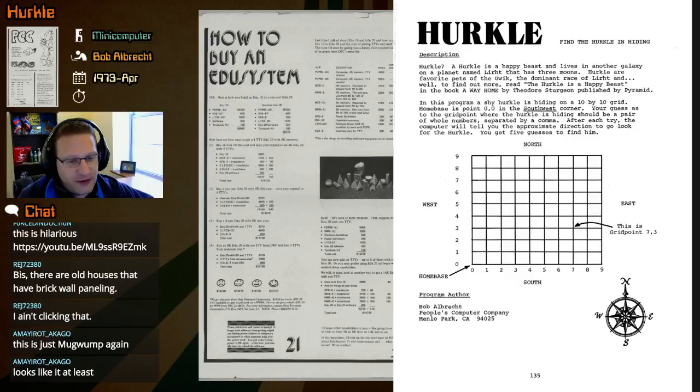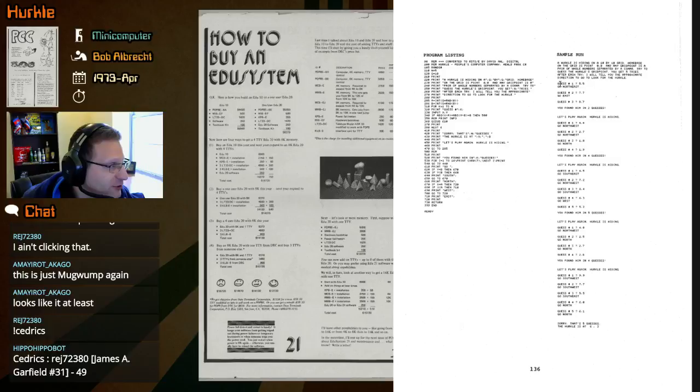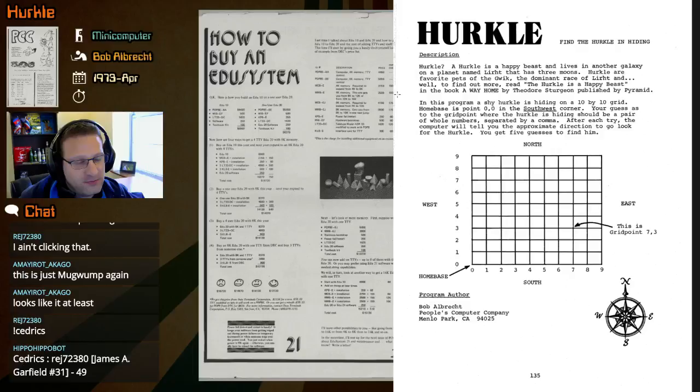Now we have five guesses to find one Hercule. It looks like instead of stars to indicate how close we were, we're going to get an approximate direction — like a cardinal direction. So the sample run confirms: it'll tell us northeast or northwest instead of giving us the actual coordinate number.